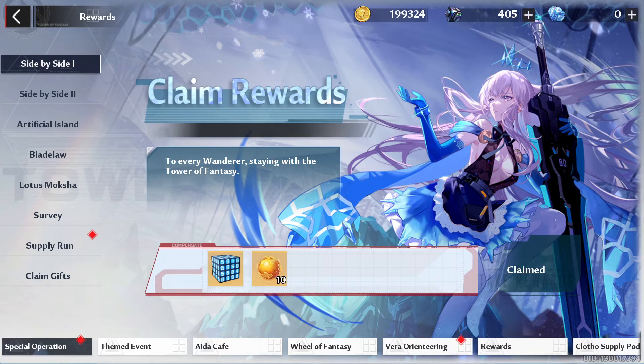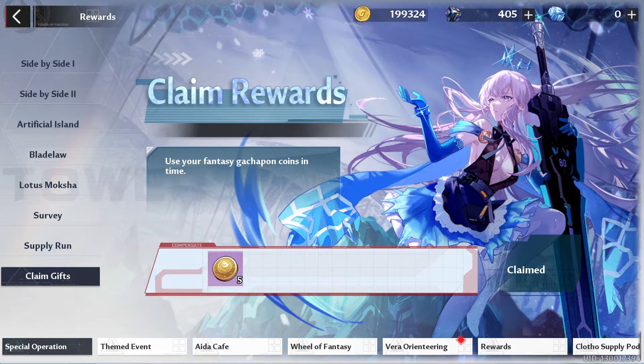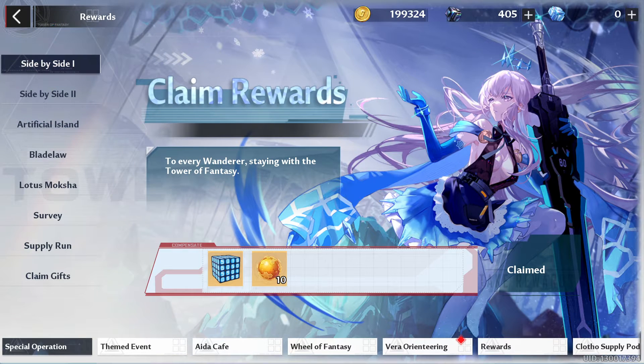I just noticed the supply run here. We will get a total of 10 pulls, as they announced, so we can claim day 1. There are also 5 gift pulls for the gachapon machine, which is in the very orienteering area, I think. Also, Wheel of Fantasy is something new. We have the survey here, which gave us rewards. Those are old events.